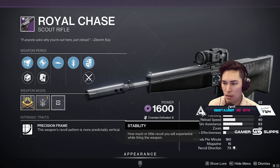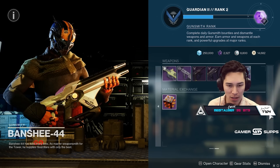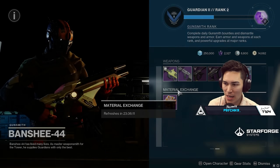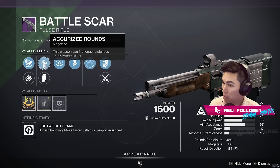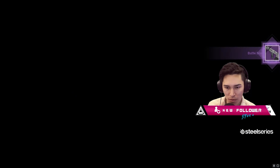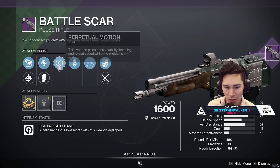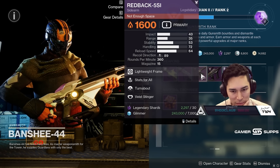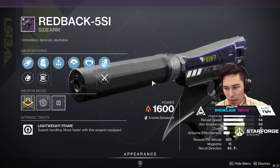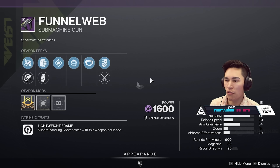There's a Royal Chase — 180, not bad rolls. Joraka with Golden Tricorn. Battle Score — hold up, that's actually a solid roll and you've got Arrowhead Break. Bungie just talked about doing some stuff with lightweight sidearms too, so keep an eye out. But that particular sidearm roll isn't great. Final Web — not good either.